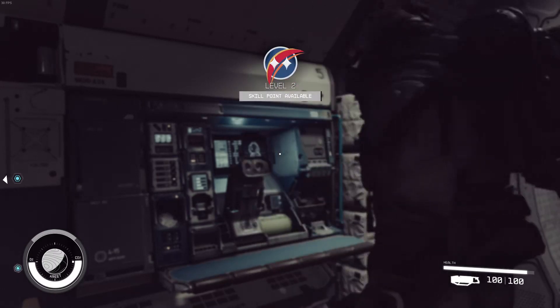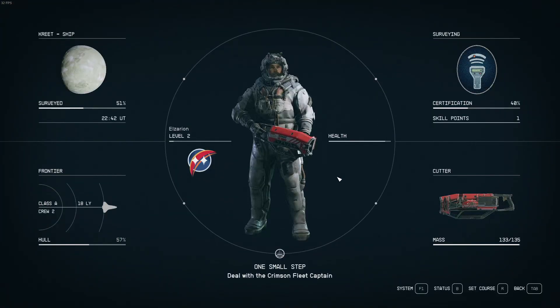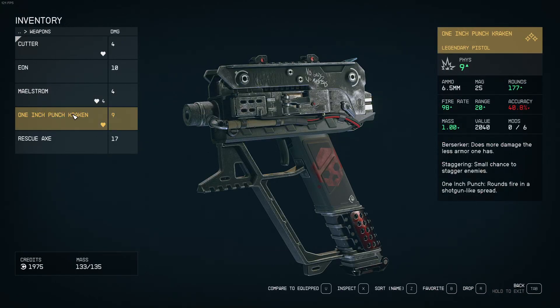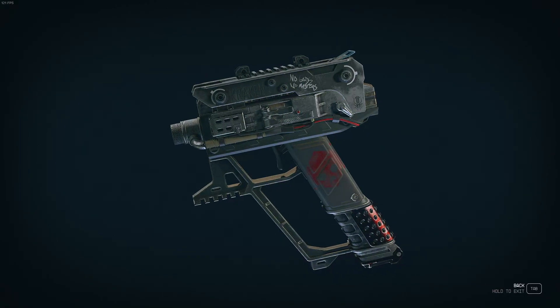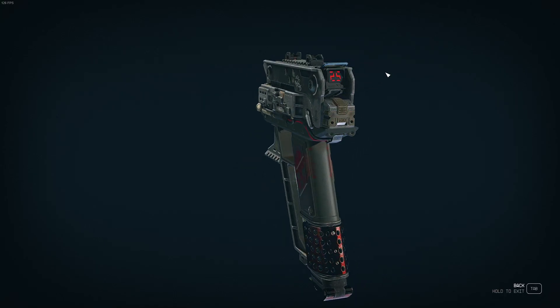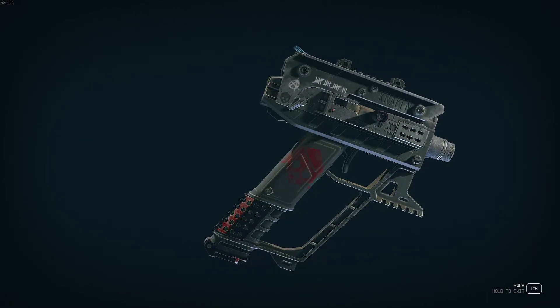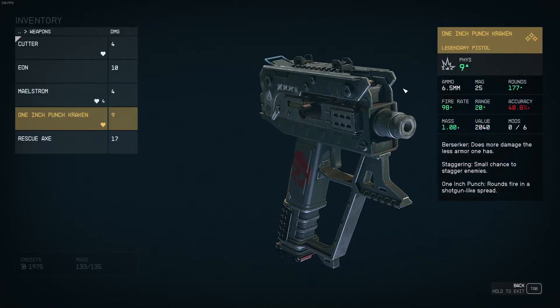We're level two — skill point available, level up P. I want to go to the inventory. One Punch Kraken — which I was told by my good buddy Christian we got extremely lucky finding this, because this is a legendary. It was a random roll. No Gods No Masters — tagged up there. Kraken — this is like finding something crazy that we found it so early. It's got a kill count on it or something, anarchy sign. Pretty neat — it's an early legendary but it's still a cool one.